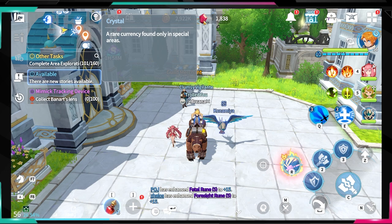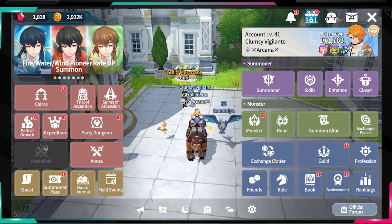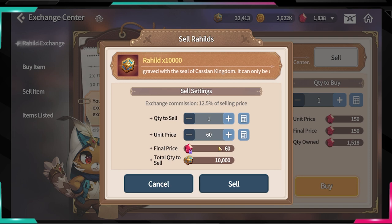As you all know, we have something called the Exchange Center. Right now, as you can see, we can buy 10,000 raheel marks for 450, however you can also sell them for 60 crystals.